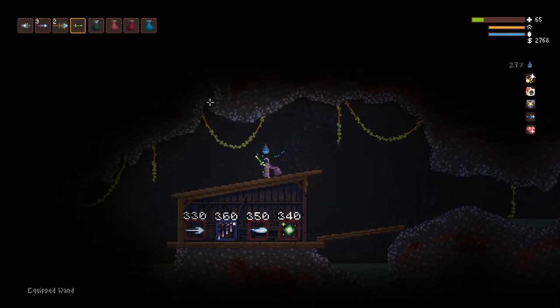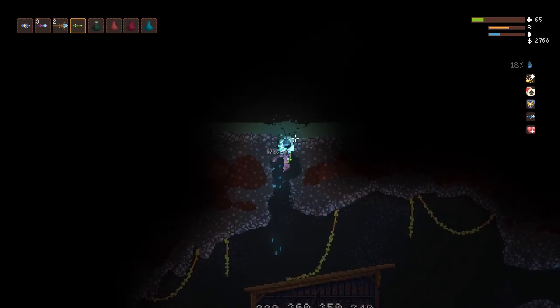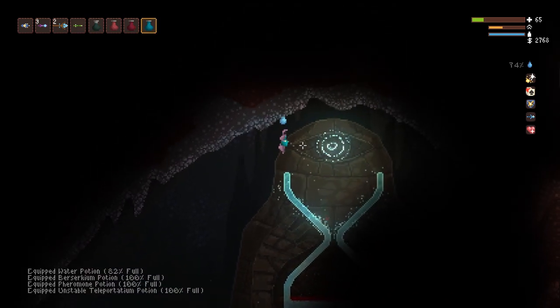Once you get through these tunnels you see you have a little spell shop here. But if you dig at this crack above the shop you'll get to this hourglass room.